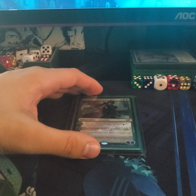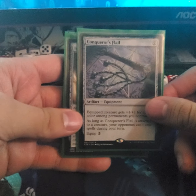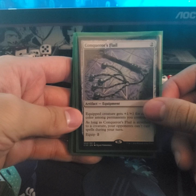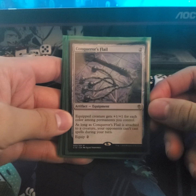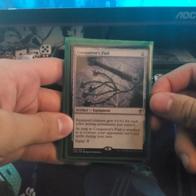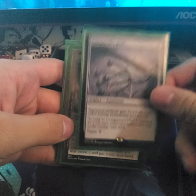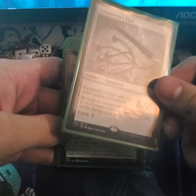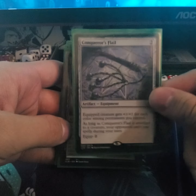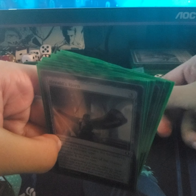Next we're going to go with artifacts. There will be more deck tech videos in the future as I keep experimenting with cards. Conqueror's Flail is an artifact equipment — equipped creature gets +1/+1 for each color among permanents you control, which is green and black, so Lathril gets a +2/+2. As long as this is attached to a creature, my opponents can't cast anything during my turn, which is a great way to protect my strategy.